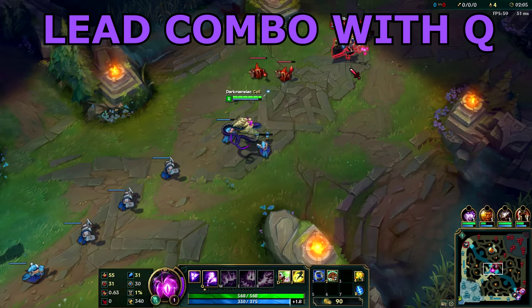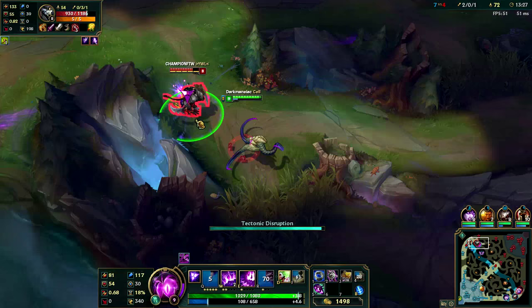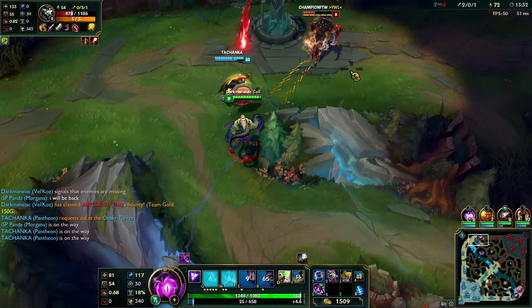While it's best to lead in with your Q because of the slow, another really good combo is to use your E while simultaneously casting your W. The short cast time and the knockback from your E makes it so that you can easily utilize the damage from both the initial cast and the second detonation of your W, and apply three stacks of Vel'Koz's passive, thus chunking a lot of the enemy's health.